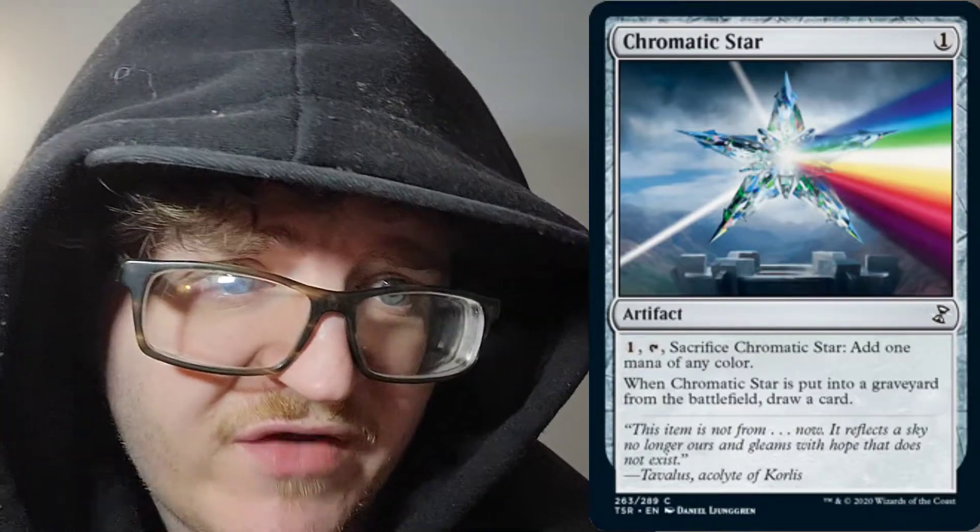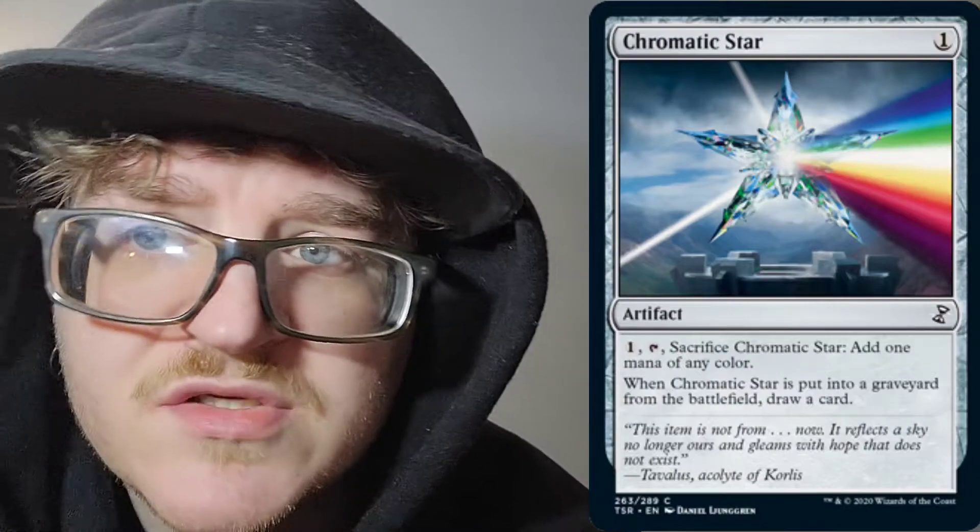Next, we have Chromatic Star. One of any color mana, artifact. One mana and tap this, sacrifice Chromatic Star, add one mana of any color to your mana pool. When Chromatic Star is put into a graveyard from the battlefield, draw a card. This used to be a very good staple in Modern. It's still pretty good.